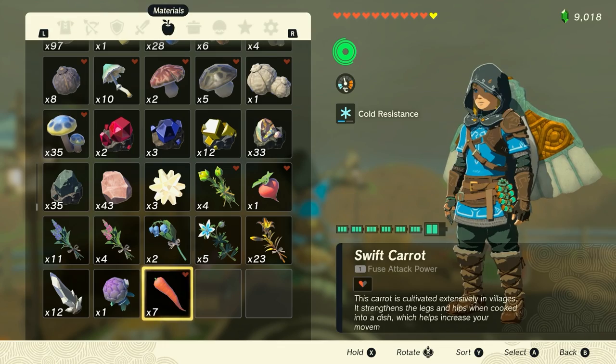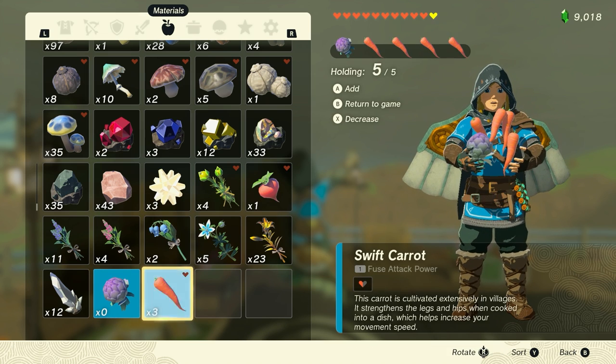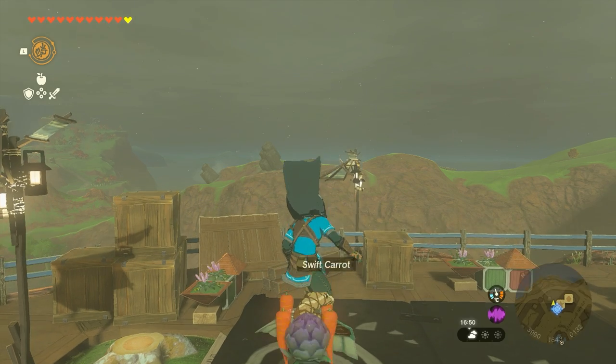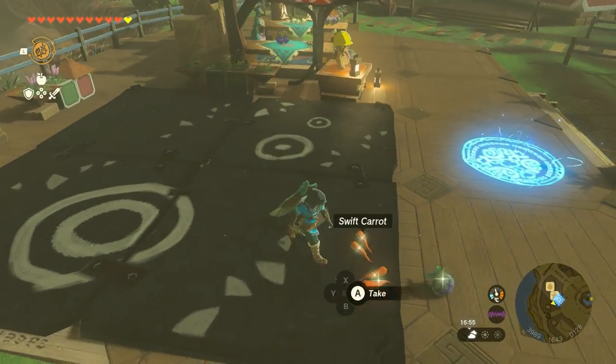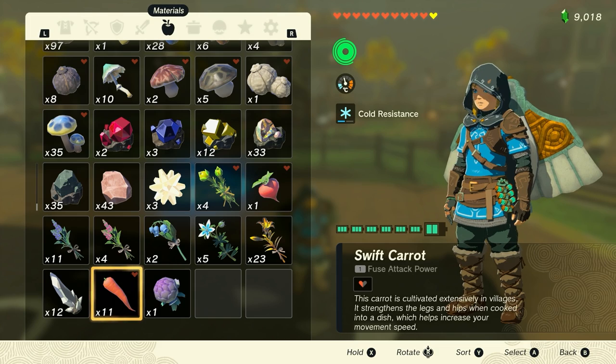Now we will shield jump, pause, hold one item, hold as many carrots as we can carry. Unpause, pick up the carrots. And I had seven to start with, and now I have 11.